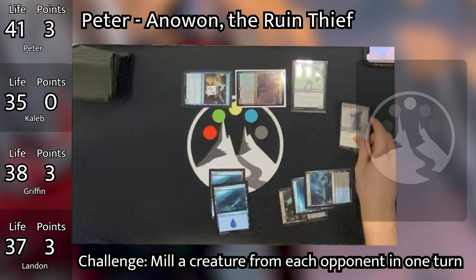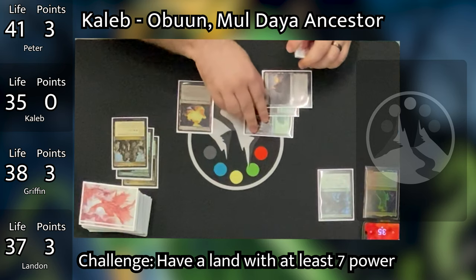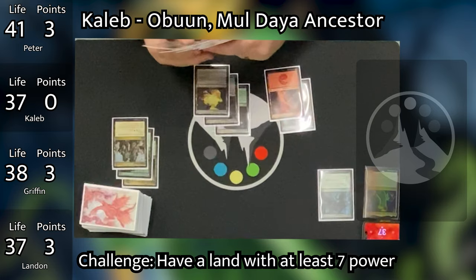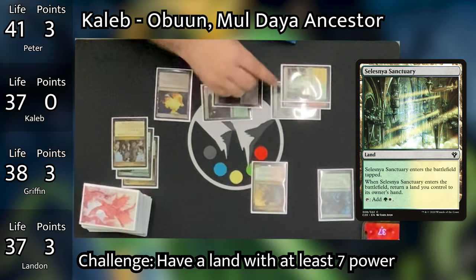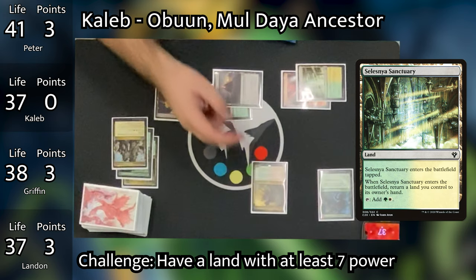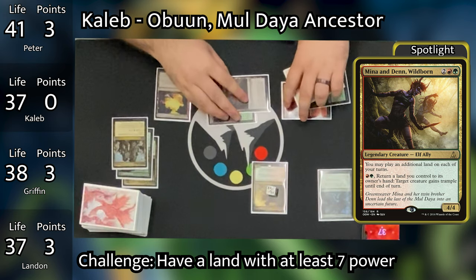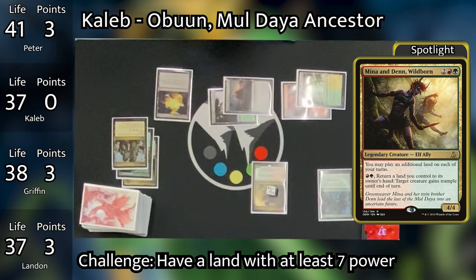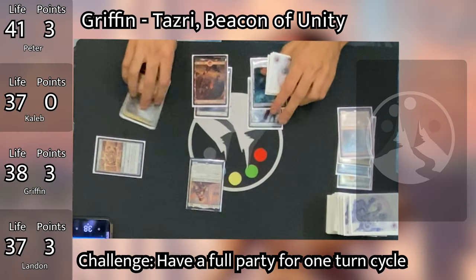In his second main phase, Peter taps one mana to cast Changeling Outcast, which triggers Una's Blackguard giving it a +1/+1 counter. Since it's a Changeling, it's also a rogue. Caleb untaps, draws, plays a Mountain triggering Retreat to Cassandu, and chooses to gain two life going back to 37. He then pays four mana to cast Mina and Den Wildborn, which lets him play an additional land each turn, and plays down Selesnya Sanctuary — a bounce land — returning a Forest to his hand. This triggers Retreat to Cassandu again and he puts a counter on Mina and Den. Mina and Den is one of the most powerful cards in any Landfall deck — playing multiple lands per turn fuels landfall triggers, and can return lands to replay them while also granting Trample.